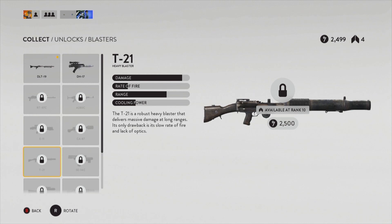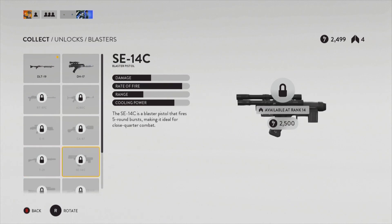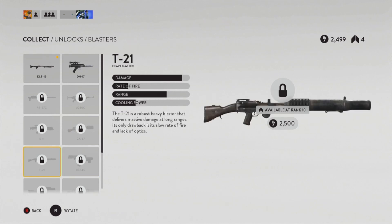At rank 10 you unlock the T-21, which looks like it will be a heavy machine gun — very slow rate of fire but heavy damage. After that you'll unlock the SE-14C, which from the looks of it will be another submachine gun, pistol-type thing with a really high rate of fire and not very much range.